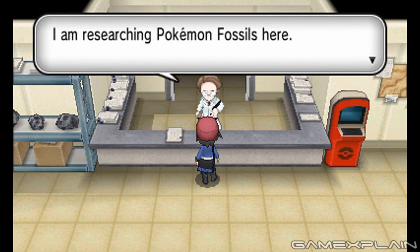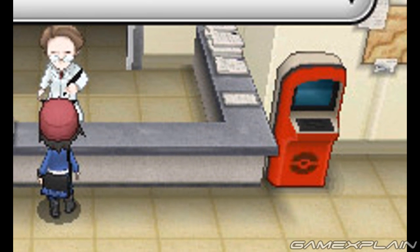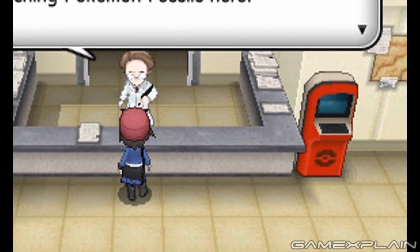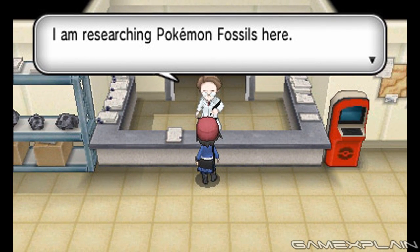There's still one more thing worth pointing out. In one of the new screenshots released, we get a good look at the Fossil Lab. Interestingly, the person behind the counter makes it seem like restoring fossils is now a regular service, rather than being hidden away like in past games. The new Pokémon PC is also nearby. Does this mean the Fossil Lab has some other function — maybe you have to come here to restore Mega Stones? They are supposed to be ancient, after all.